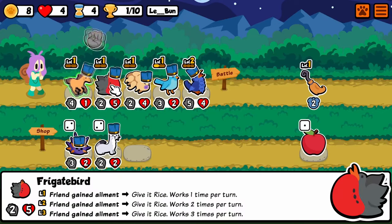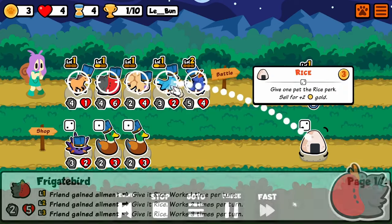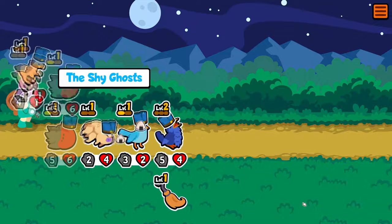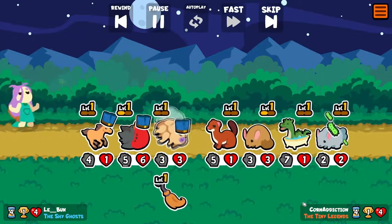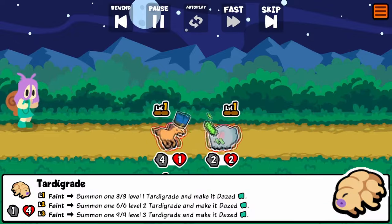Now how is it useful to just stop a pet's ability? We'll get to that. I'm going to be pairing it with the Frigate Bird, which replaces ailments with rice. There are ways to use the Umbrella Bird where dazed is genuinely helpful to you, but in this case I'm using it purely to get rice from my Frigate Bird.